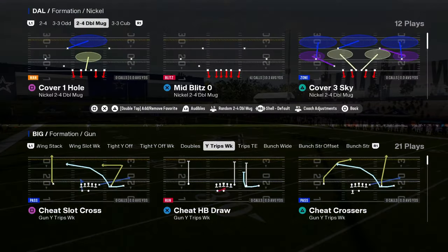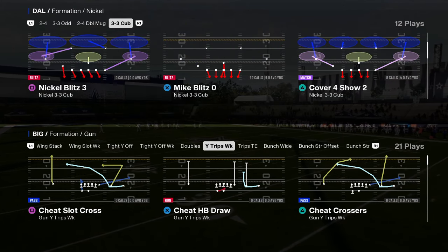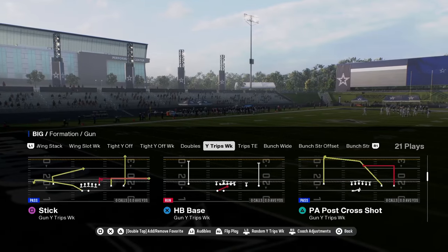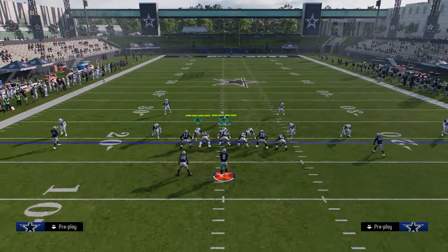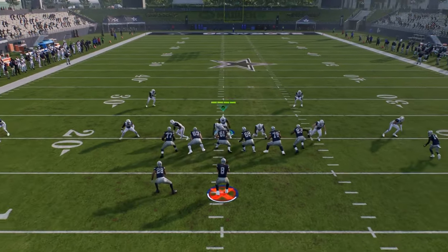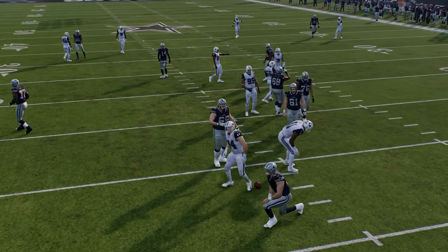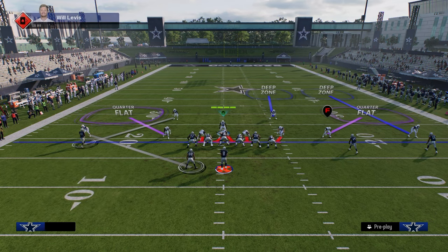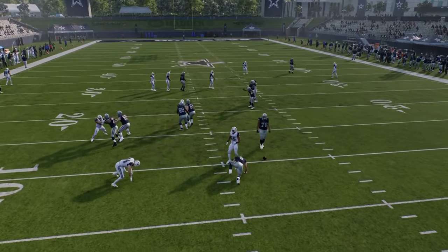Double Mug is certainly patched, but it's still really good — and in some ways it's better than it used to be. Then we have 3-3 Cub, which is one of the most balanced defenses literally every single year. You can run this as a man defense, a zone defense, whatever you want to do. To get pressure out of this, you can send 4 and contain. Sometimes the send 4 can be very effective. If for whatever reason it doesn't work, just blitz the linebacker — put both linebackers on a blitz and you're going to get a very clean edge rush off the right side.